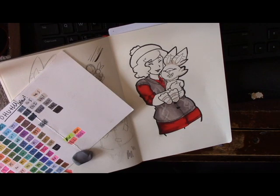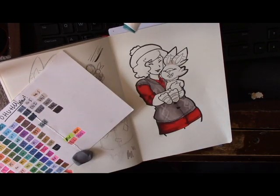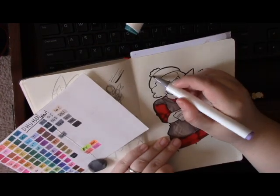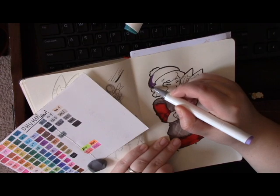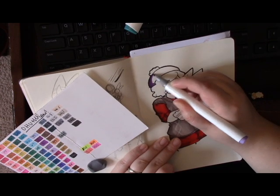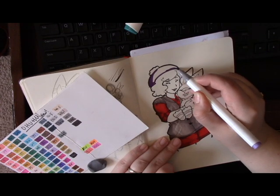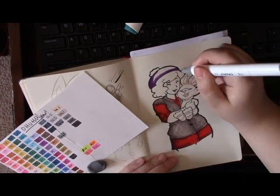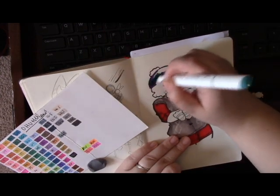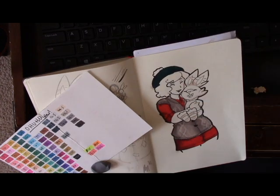Let's move on to the hat now. I've picked number 50 and I'm going to shade it with 83. Green and purple are opposite colors on the color spectrum — so when you layer them, you get a neat look. I like to shade with opposite colors.